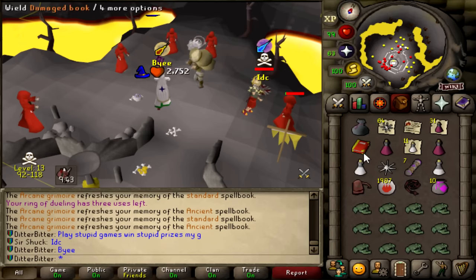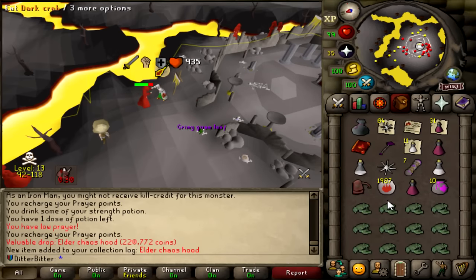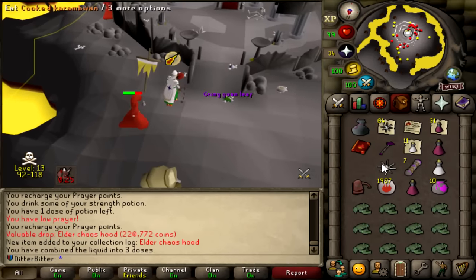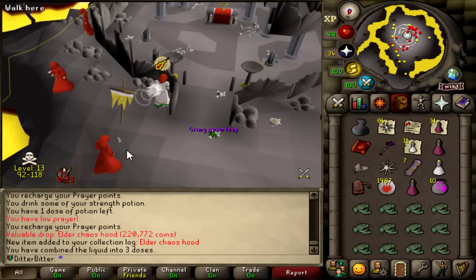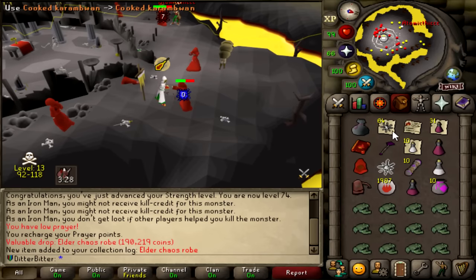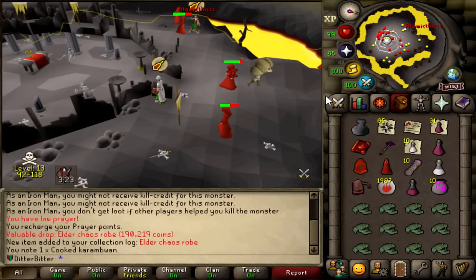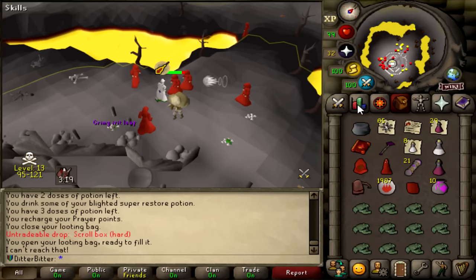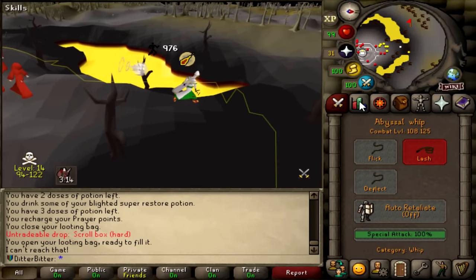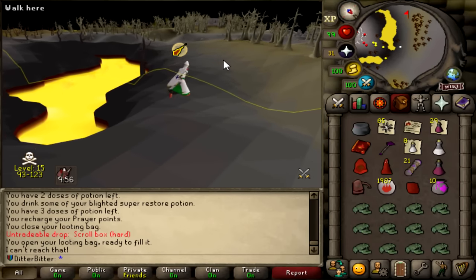We got the Elder Chaos Hood while AFKing. I don't think just the Elder Chaos Hood is in the task — I think you need the full set. Then we got the Elder Chaos Robe bottom as well. I spent the past four hours editing my day four video, so I've just been AFKing my melees — no real tasks from it, obviously. But we did get the two Elder Chaos pieces, so when we get the top, that will be 200 points.